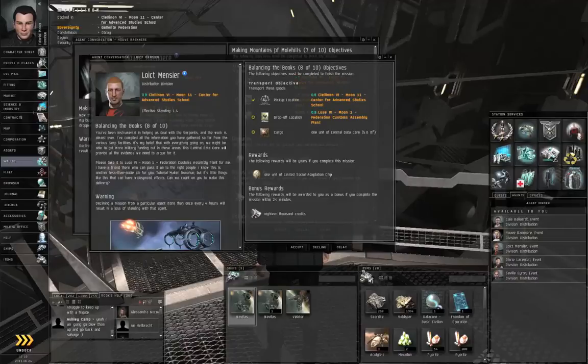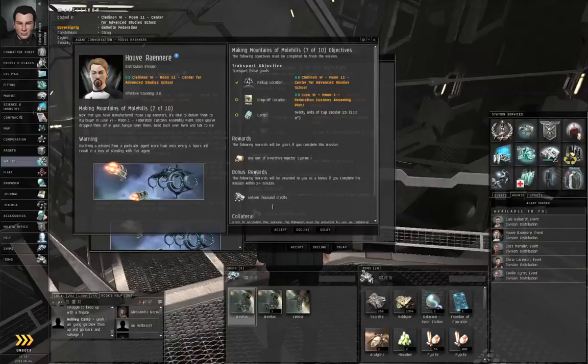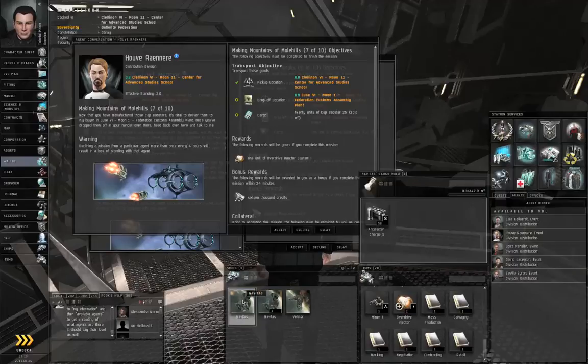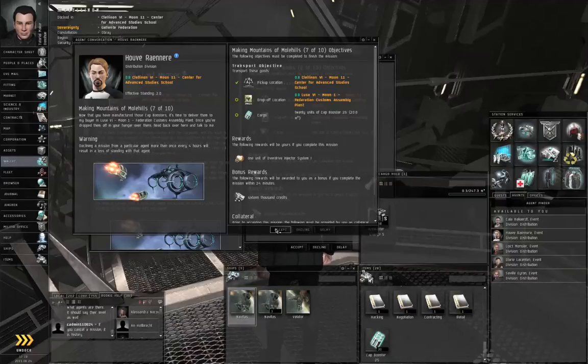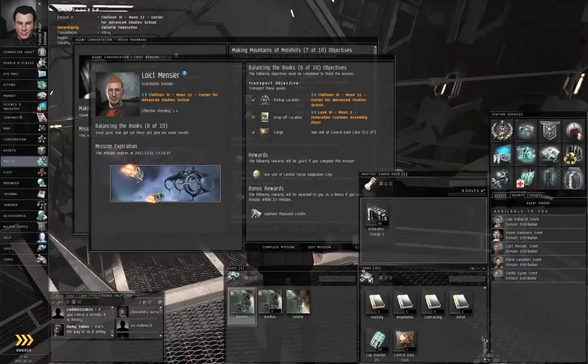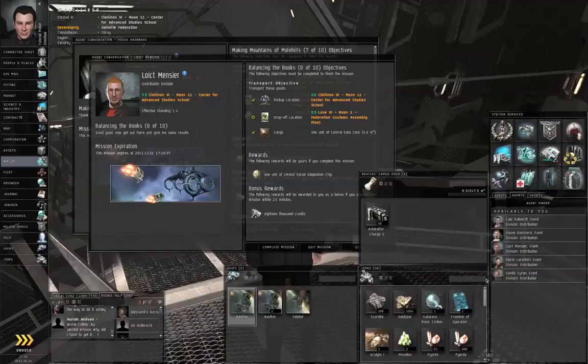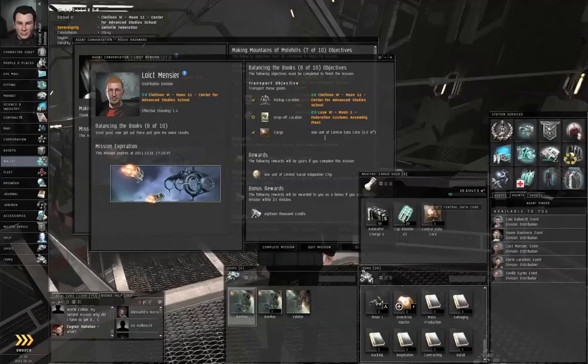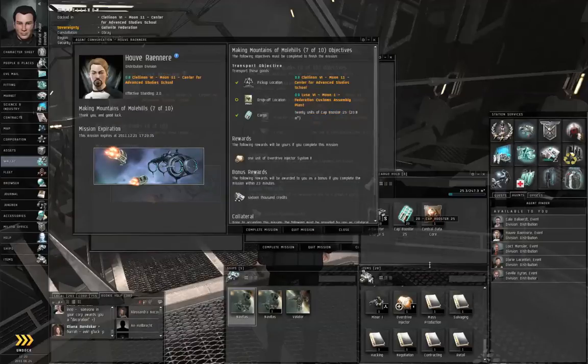These agents want us to deliver two packages of cargo. Double-click your Navitas, accept the first mission, accept the second mission. If your items hangar scrolls down to the bottom and there are no gaps, they should appear at the bottom. Just check the cargo in your cargo hold against what you're supposed to be moving: 1 unit Central Data Core, 20 units Cap Booster 25.